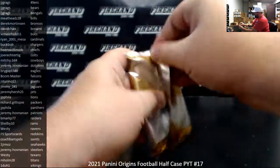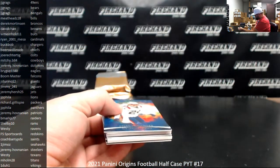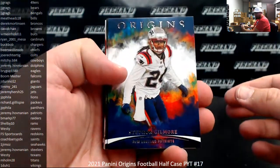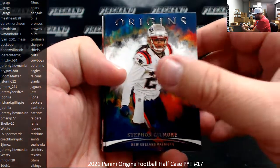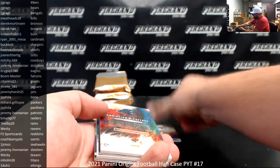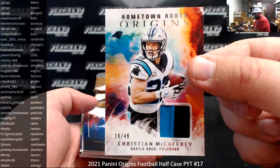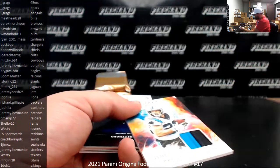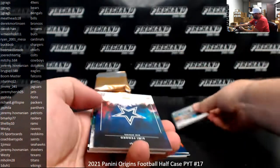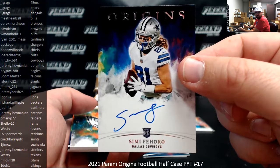Here we go. Stephon Gilmore and Kylan Hill. Christian McCaffrey, Hometown Roots, jersey to 49, Carolina Panthers — going to J.P. Villa. Simi Fajoko, rookie auto, Dallas Cowboys — Cowboys belong to Mitchie B84. He waited a few days for this break to fill up, and already his patience has been rewarded, at least with one hit.